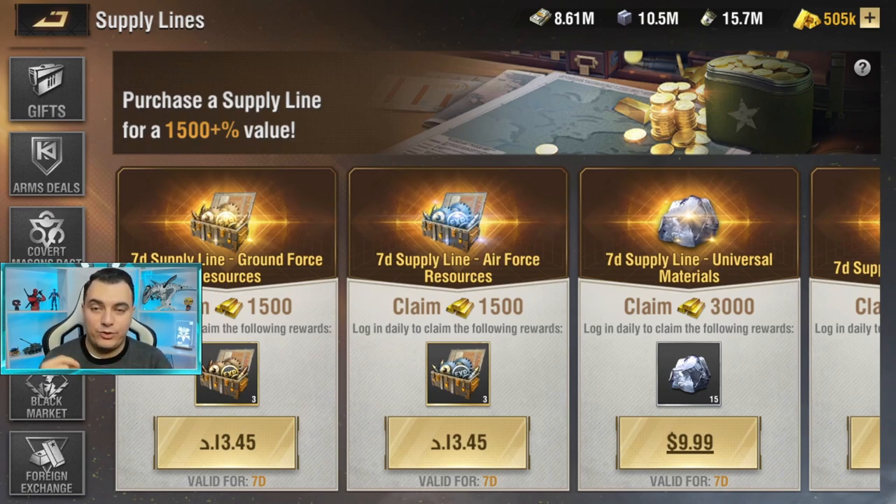We calculated the gold value of each package — meaning, if you were to buy those same items individually, how much gold would you need to spend? That tells you whether a package is worth buying. I've always wanted to do this kind of video. If you guys like it, throw us a like and let us know in the comments if you want us to continue evaluating packages.